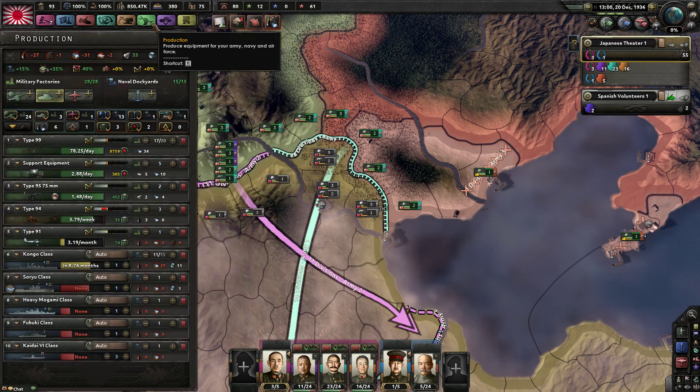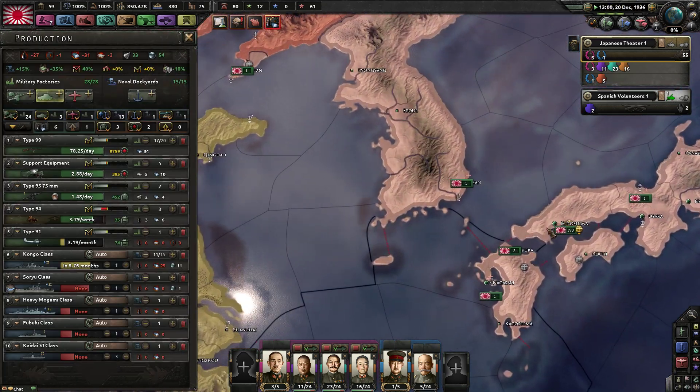What do you normally increase on your plane variants? Agility followed by reliability, nothing else. Don't increase air attack because it decreases agility.